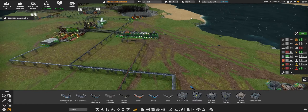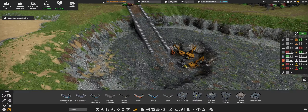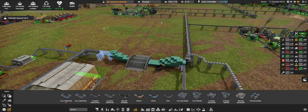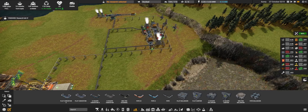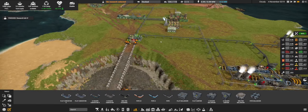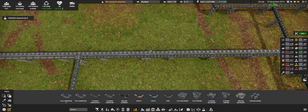Did he actually make it? I think so. Because I think it is still boxed in — wait, no, we can go around here. I think we can actually fit through here, so it's fine. But just to make sure, I think I will build one more ramp here.